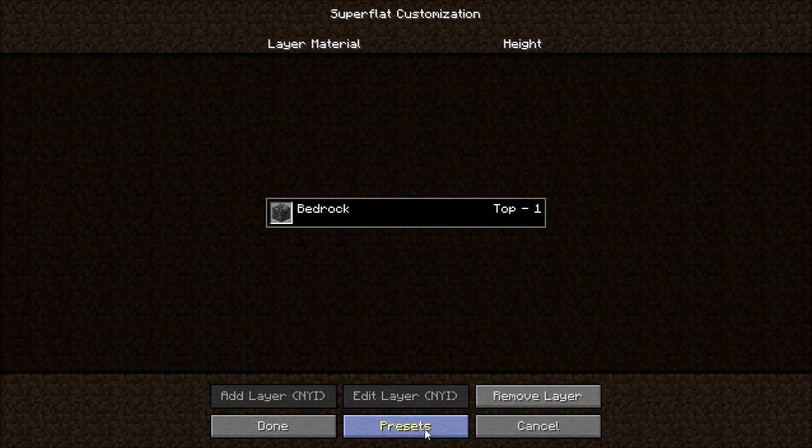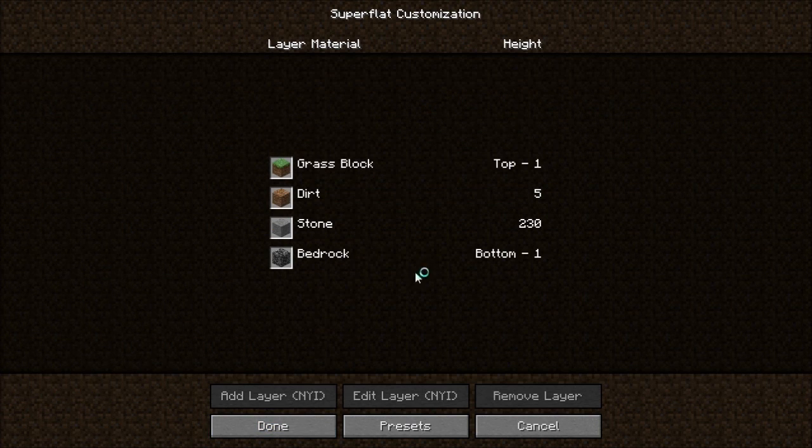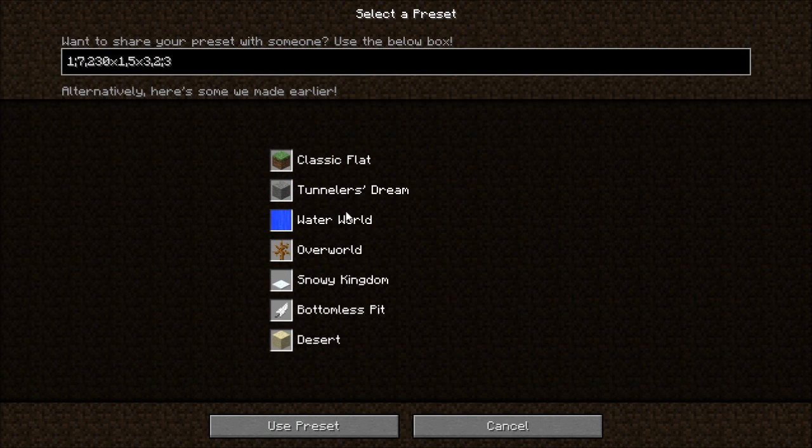But we don't want bedrock only - you can't build anything on it. So press Preset, as you can see at the bottom in the middle. You put in the preset code - let's say code two - and now we have one layer of grass, five layers of dirt, and 230 blocks of stone, which is beautiful, and one bedrock. I'm so happy now - I could go as deep as I want to build houses below the ground.